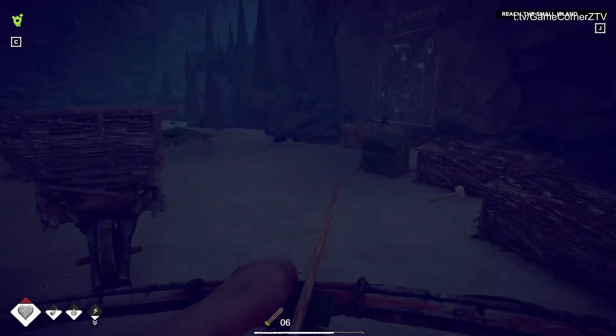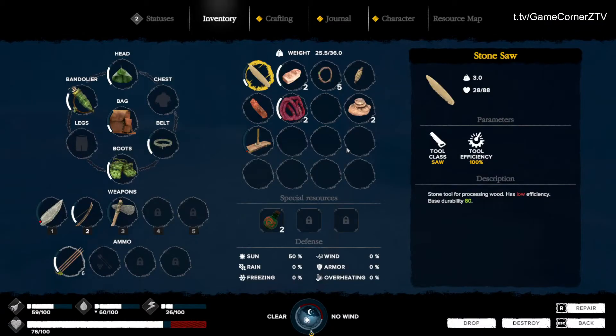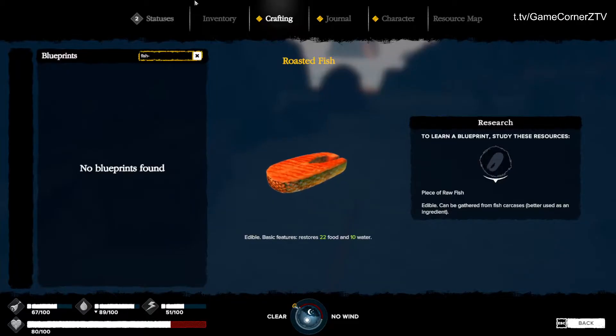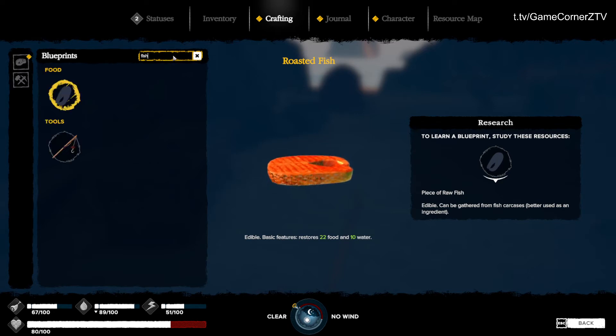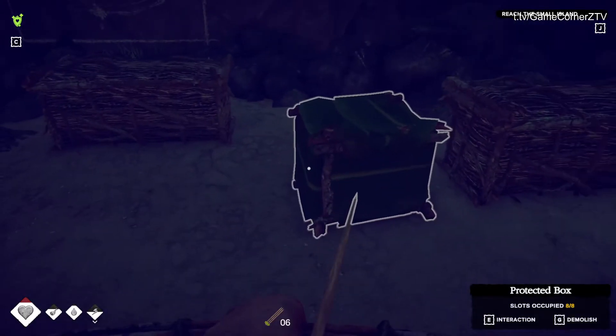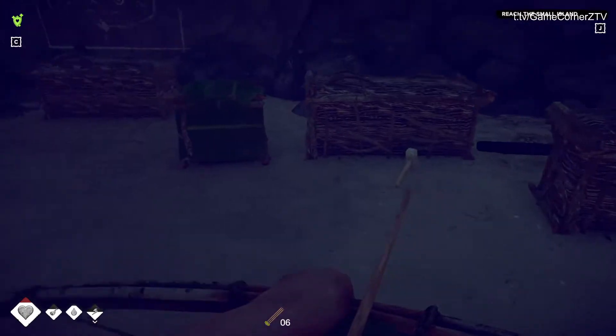One thing I found handy is to have rocks with you all the time — at least one or two. When you need to repair your tool, you have rocks to do that. Now I can also craft a fishing pole, which I haven't done yet, so it'll be my first time. I need the long stick, the bone, and the tendon thread, which I believe I have all three of.